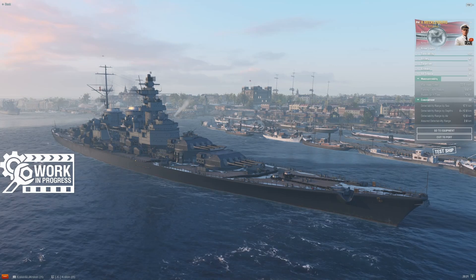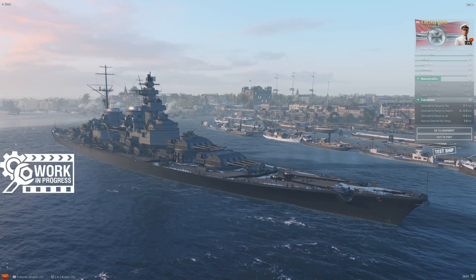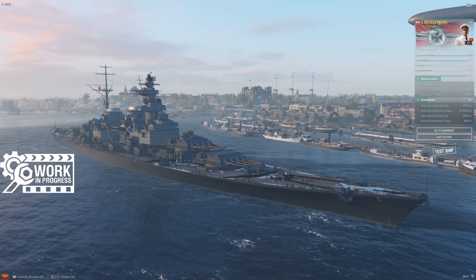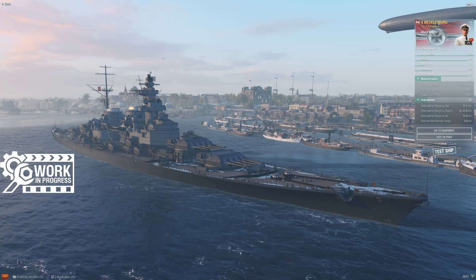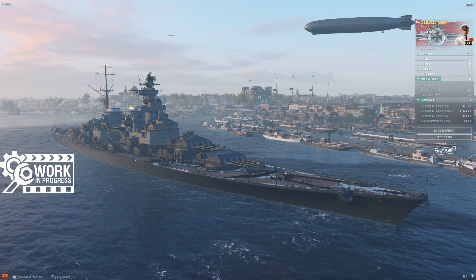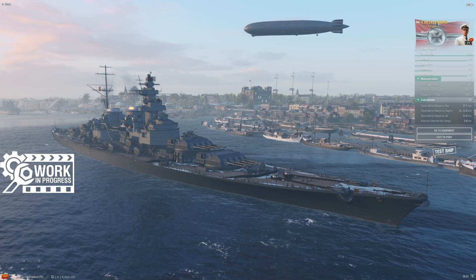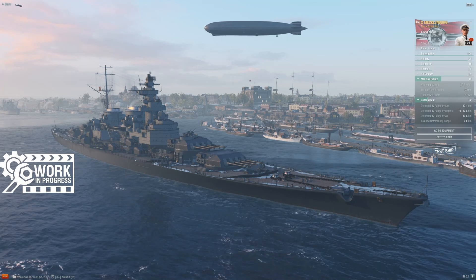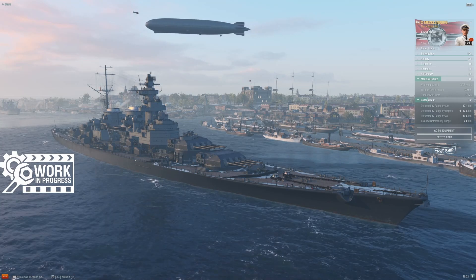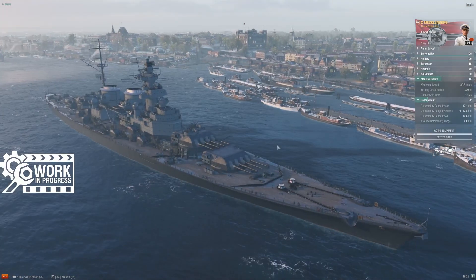Mobility and concealment: 32 and a half knots, 930 on the turning circle, 17.6 on the rudder shift. 32 and a half knots is above average for tier 10. She's not as fast as Schlieffen, unfortunately. Schlieffen and Incomparable are both 33 plus. Borgonia is right behind at 32, and then there's a smattering at 30, going down to Vermont at 23. So this is a pretty quick battleship for tier 10 — she won't outrun destroyers or most cruisers, but she is quite fast for a battleship.